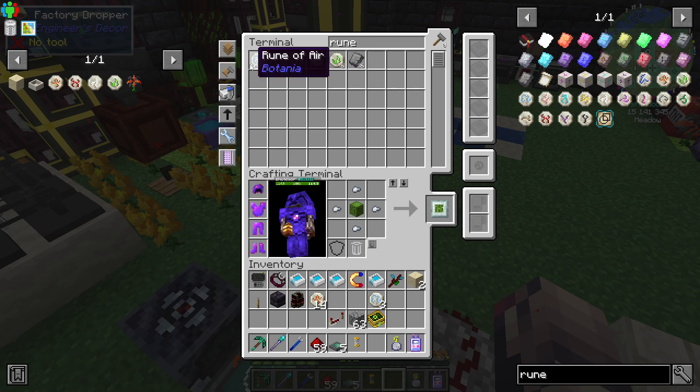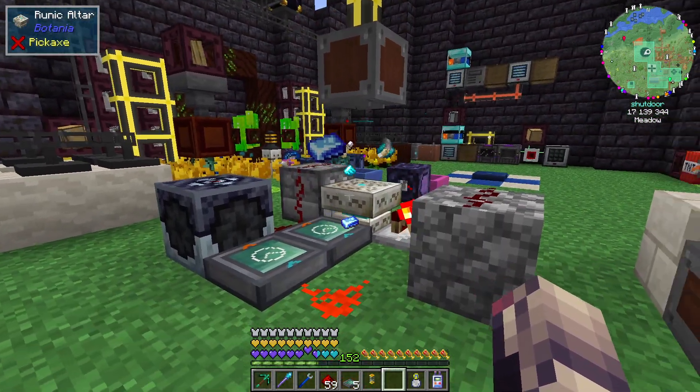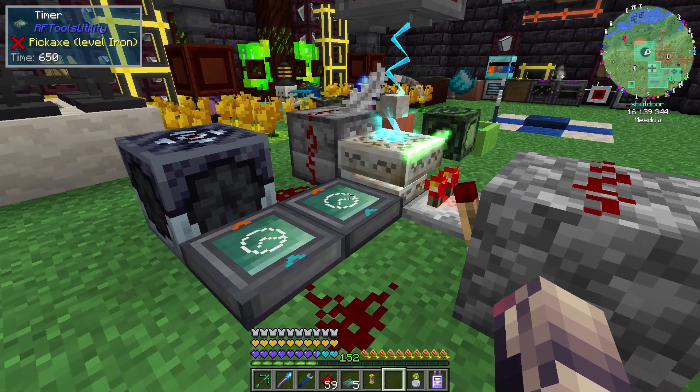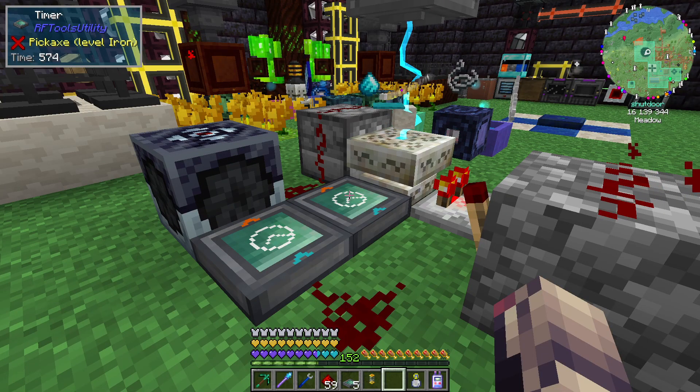So we actually have the ability to craft up a Rune of Air here, so I'm going to click Next and click Start. Alright, everything should drop. Perfect. And we have this set to — for some reason it's set to 700. That's not right.